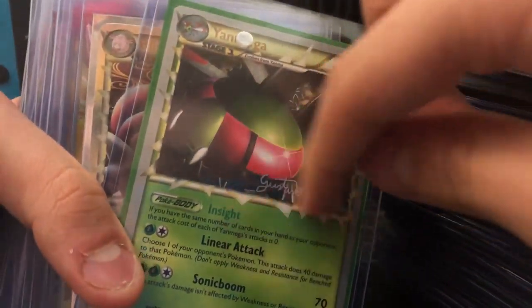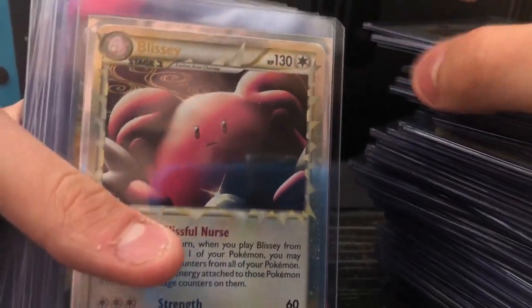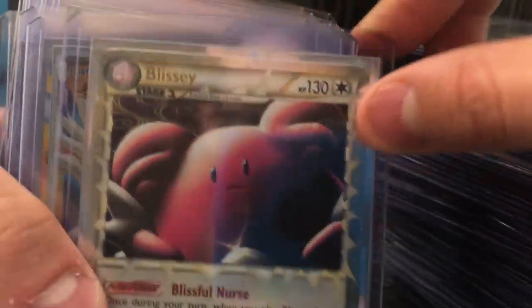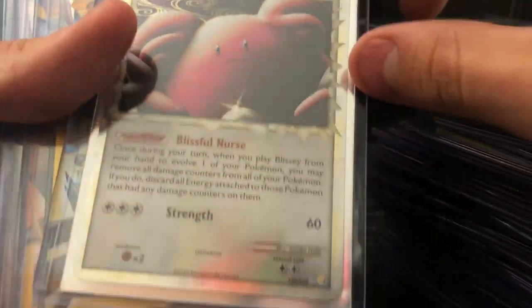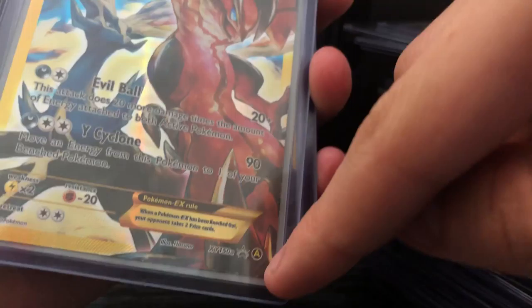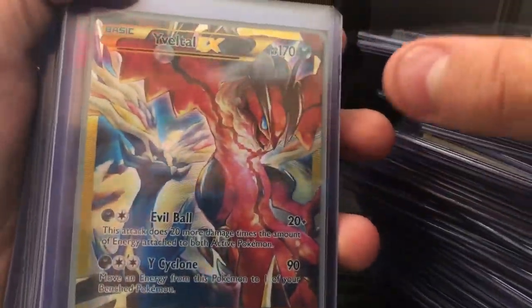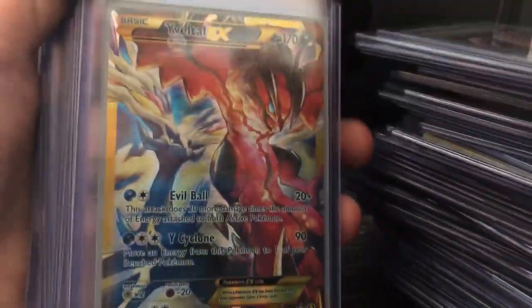I made a Prime — I think Feraligatr — signed with the championship, but it's just printed signed, it's not legitimately signed. We had that talk last episode. If you still haven't seen it, go watch it. Numbers, the year, all that good stuff. This is from the like $100 X and Y box. I bought that — look at all the cool full arts it came with.